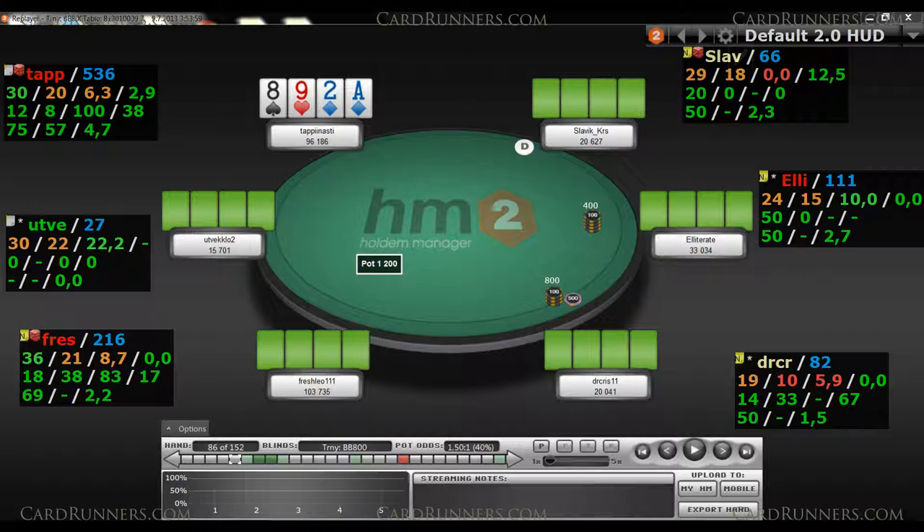As you can see, my stack is quite healthy compared to most of the table. I did expect the short stacks to start gambling a bit more at this point, but since the final table was pretty close, my plan was to keep putting the pressure on preflop until my opponents proved it suboptimal.